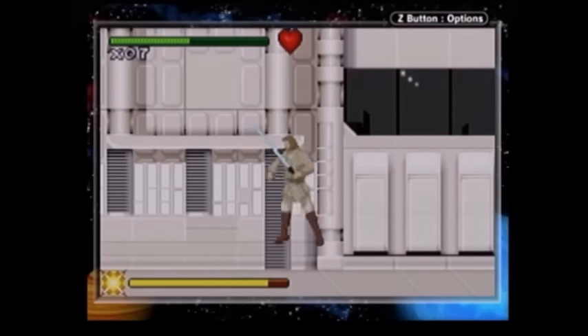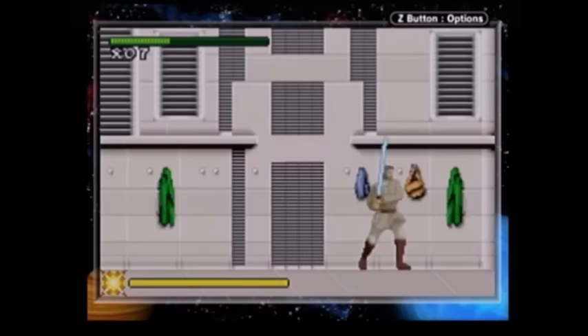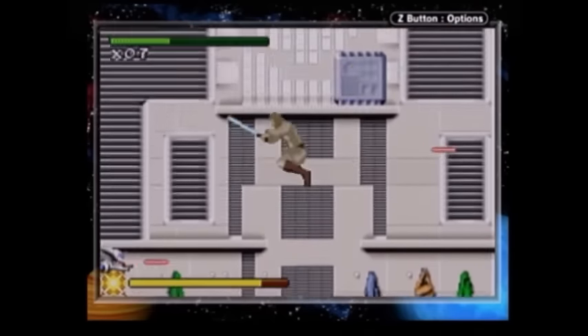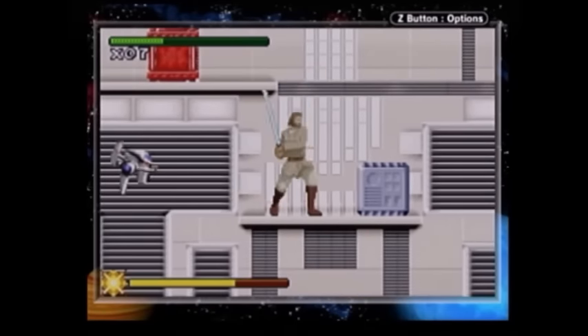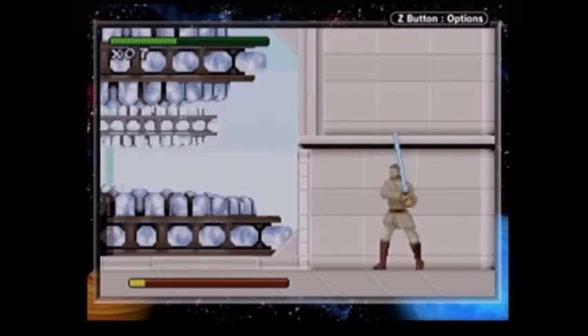Over half the jumps in these two levels have to be made with the force jump, so you're forced to constantly screw yourself out of health pickups just to go further into the level. If you run out of force power, you automatically replenish enough power to do the force jump, but you just have to sit on your ass for about five seconds to do it.